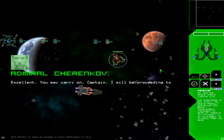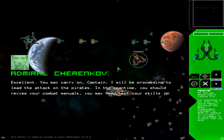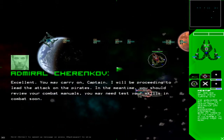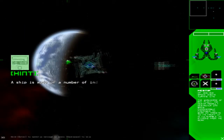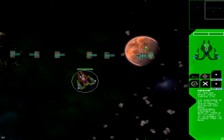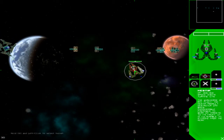The admiral says he'll proceed to lead the attack on the pirates, and in the meantime we should review our combat manuals. So here's a space station — I think it's part of a mining facility. They're mining ores and resources from this planet, and it's our job to protect this mining fleet.